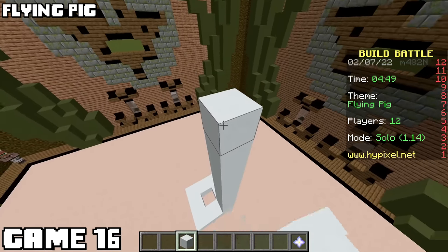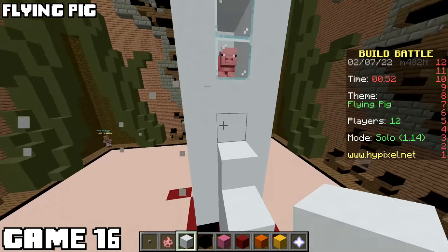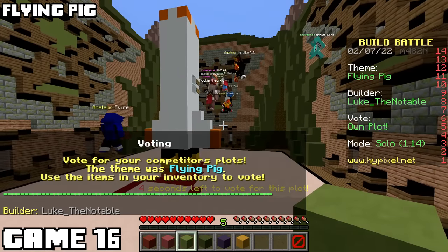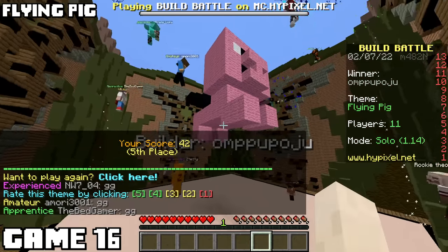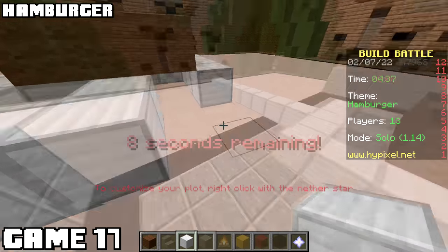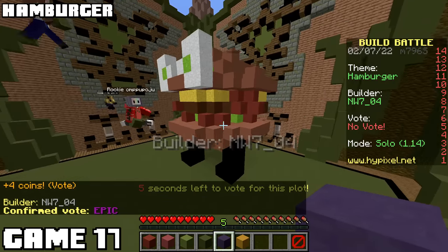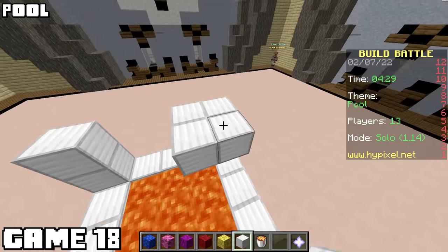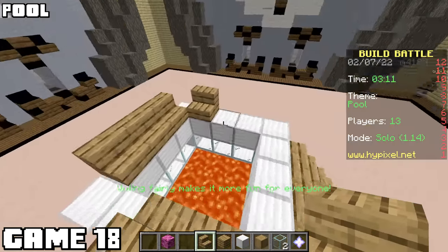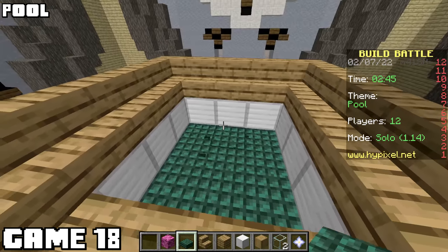Flying pig again, and I'm confident in my design. This time I made the rocket much bigger and spawned a pig inside. Wilbur did not return to Earth on his brave mission - rest in peace. Mine went first, no way I'm winning. I came in fifth, and I still think mine deserves way better. Got the hamburger theme again, and this time decided to be boring and make a hamburger. Part of me wishes I just made the cow guillotine again.